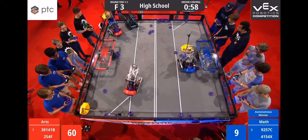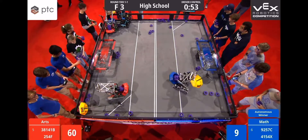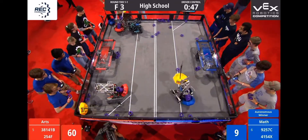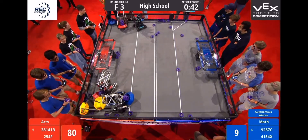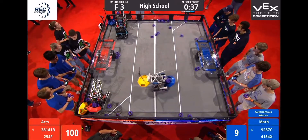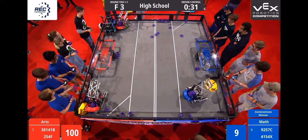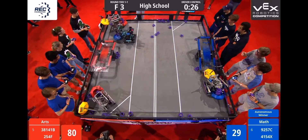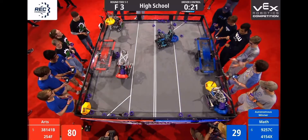That is interesting! Over in the corner of the Red Alliance side of the field, we have PI Vonix — that's 38141B — managing to keep the Blue mobile goal from the clutches of 4154X, the Blue Alliance robot. That is amazing! Over on the Blue Alliance side of the field, we have 9257C — that's Covington — with control of one neutral mobile goal. With 30 seconds left on the clock, they push down that Blue platform. They start their ascent. Let's see if they can get all the way up the platform.